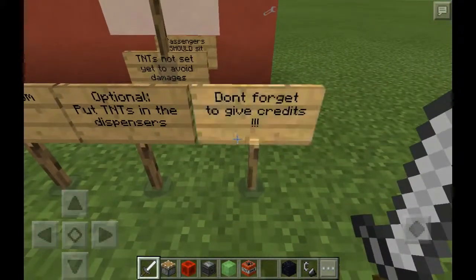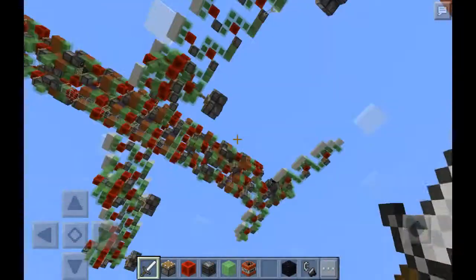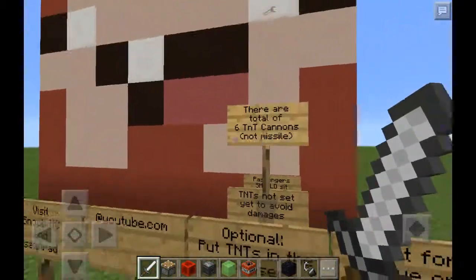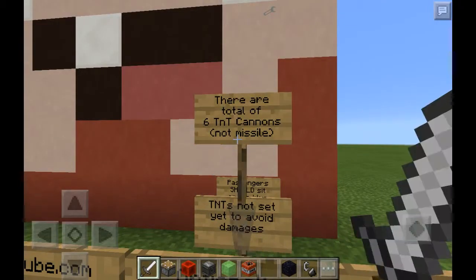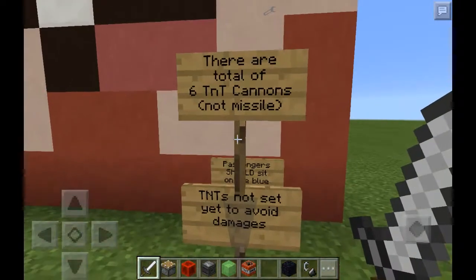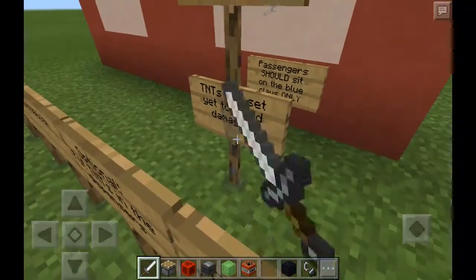There's an option to put TNTs in the dispensers, and don't forget to give credits. I did put TNT in two of the dispensers — it'd take too long to put them in all of them. There are a total of six TNT cannons, not missiles. TNTs are not set yet to avoid damage.